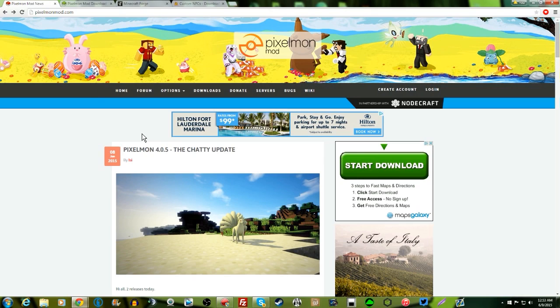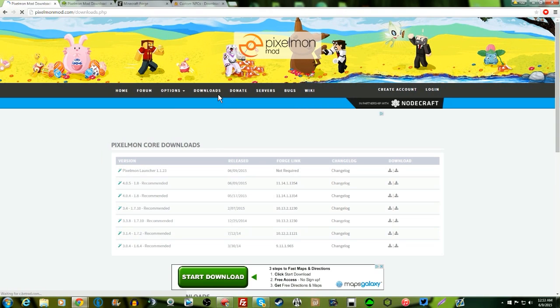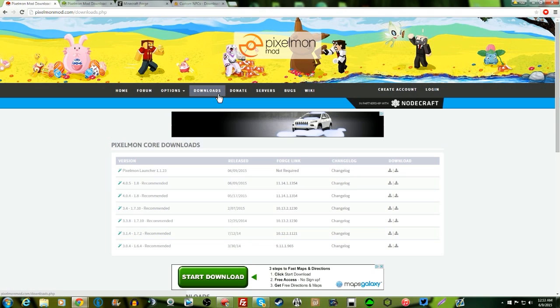Essentially you're gonna head over to pixelmonmod.com and then go to the downloads page. I'll link that down below in the description if you guys are too lazy to type it in. You can just click that link and then you're gonna see Pixelmon 4.0.5 1.8 recommended.